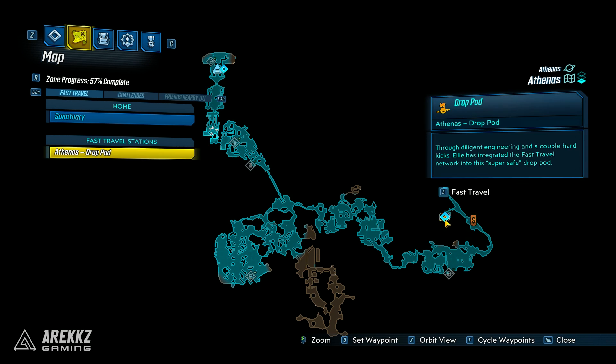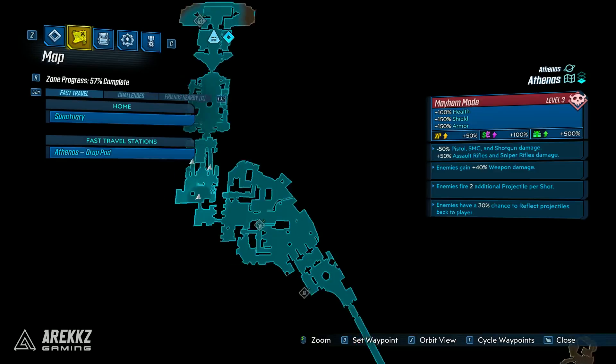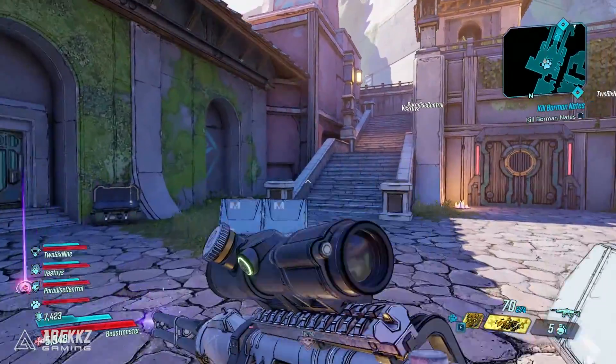For those of you guys that want to do this, what you want to do is head over to Athenas. There is basically only one fast travel station, so you need to fast travel to the very beginning. It is quite a trek — you basically have to run through the entire level and get to the very end where you fight Traunt, and you can then drop into the boss battle.